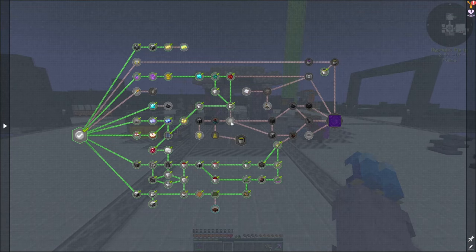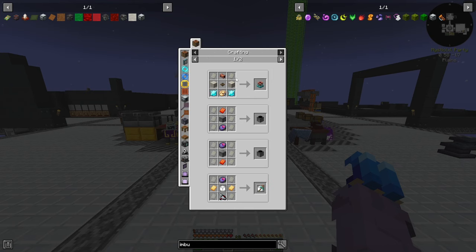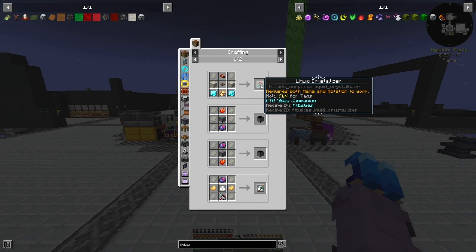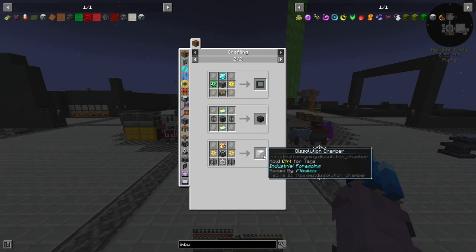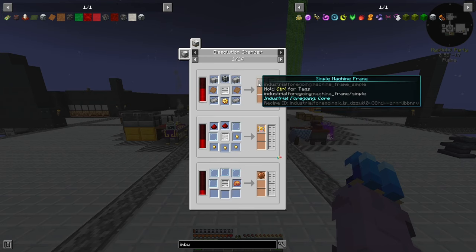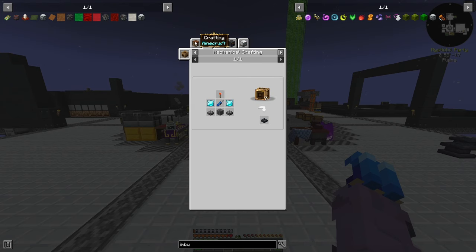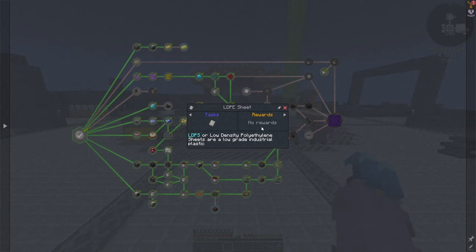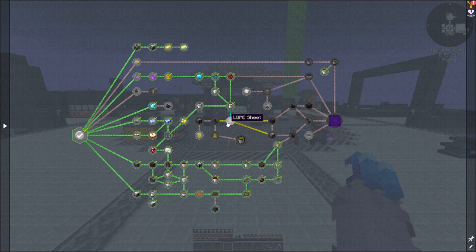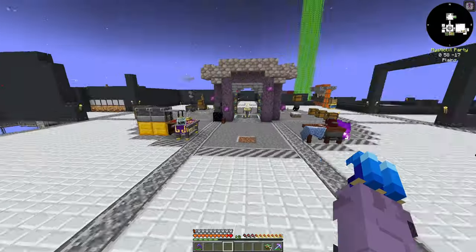The next thing we want to do is still use our polyethylene from down below and make ourselves some LDPE sheets. These guys are used in the liquid crystallizer, which will help us get better fuel — more rotation — and help us make the fabrication matrix in the dissolution chamber. The dissolution chamber will make simple machine frames, and these are made to make fuel projectors, which we need to go to space. We actually do need LDPE sheets made up. I don't think there's any rush on the liquid crystallizer right now.